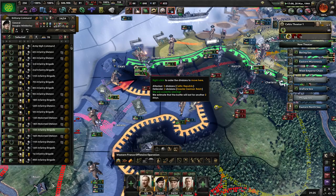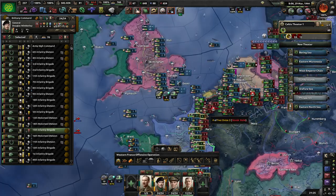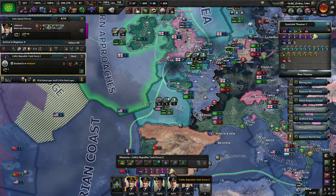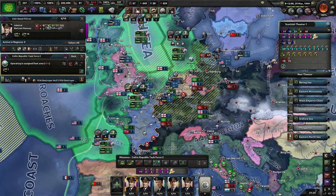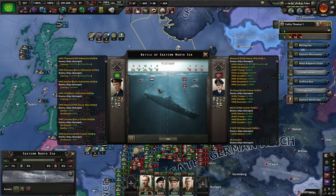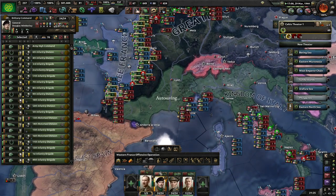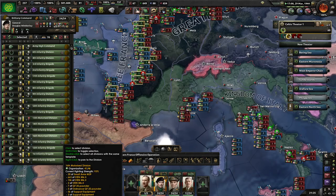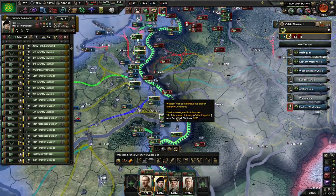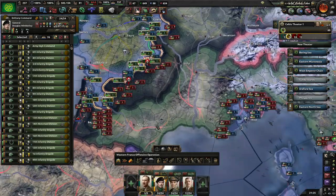Bring up those fronts a little bit, and this little pocket here looks like it might actually get surrounded - they don't have a lot there. These guys are more in position. I think we might just be a little too tight and spread out on this front.